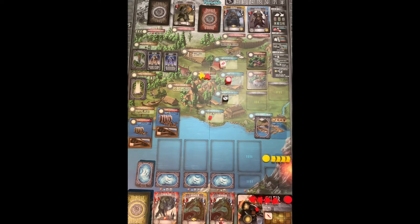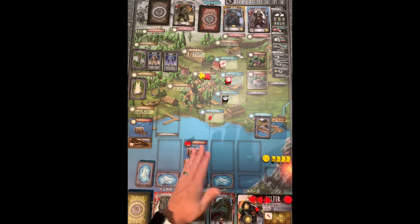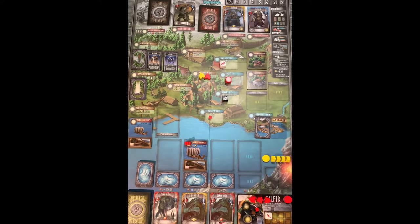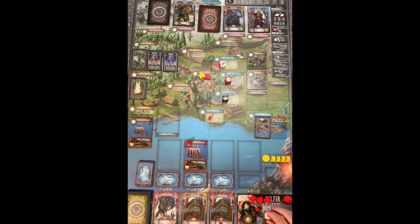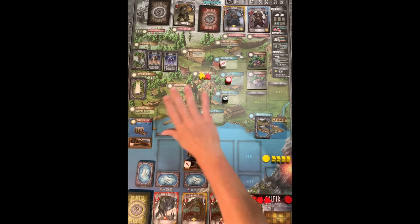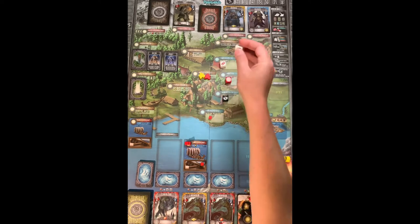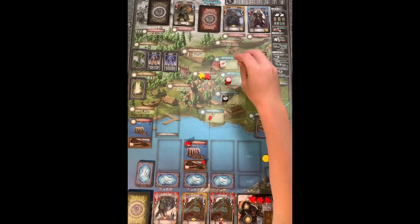When you place your worker on a longship location, you're just securing that position — nobody else can go there. You don't actually assign your vikings until the end of all worker placement, giving you time to recruit first. Once you do assign them, you place the warrior dice you're spending plus food to feed them on their journey. Sailing to fight bigger monsters requires feeding your vikings — closer locations feed two dice per food, farther ones only one.